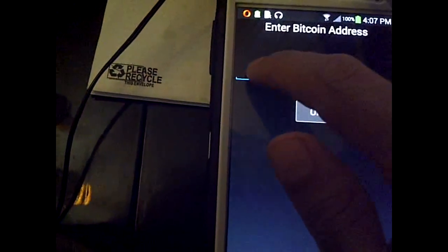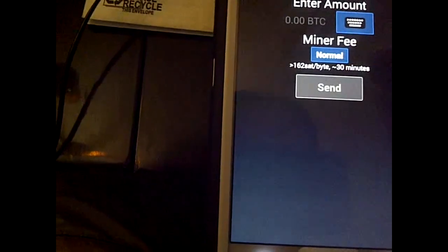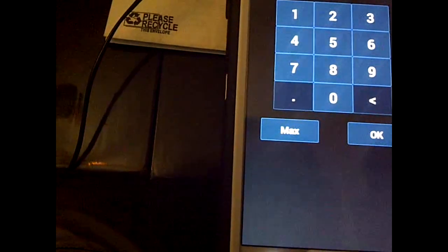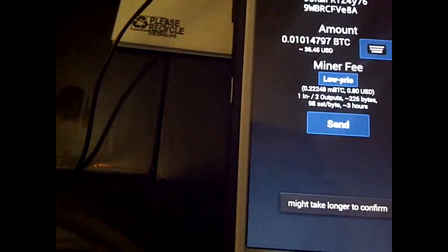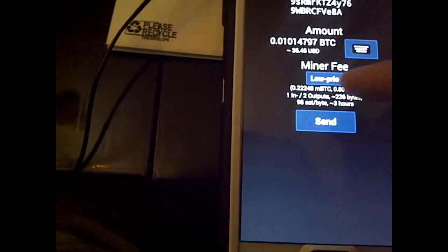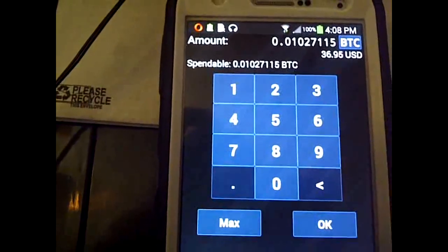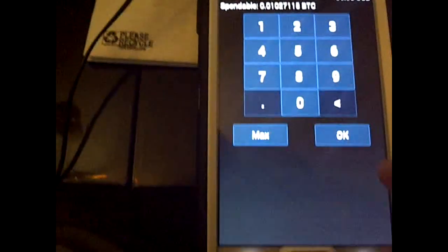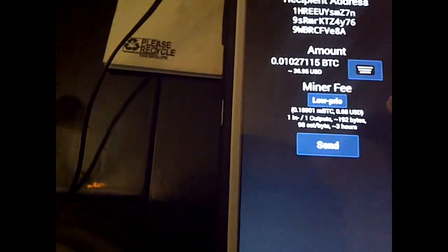I'll try to double-spend it here. Let me enter the max amount. Actually, hold on — I got insufficient funds at low priority of 80 cents. Let me go back, set the fees first, then redo the whole thing. Let's go max so I can send everything, put a little priority on it — in a rush. Okay, that's 68 cents.